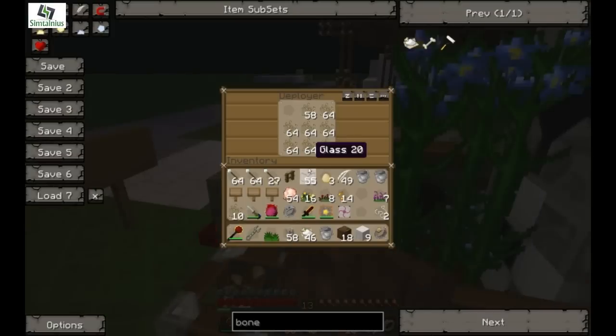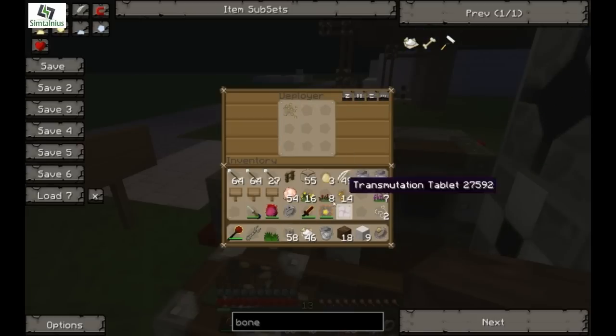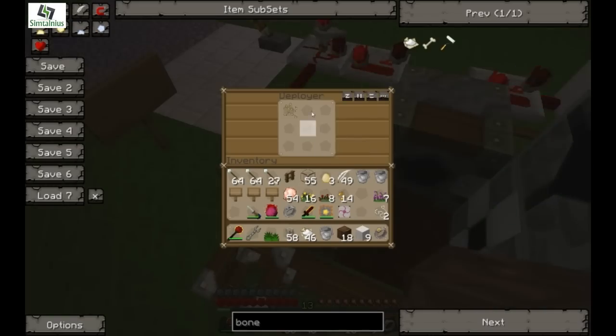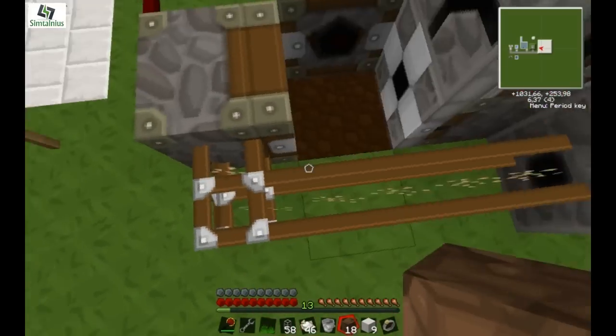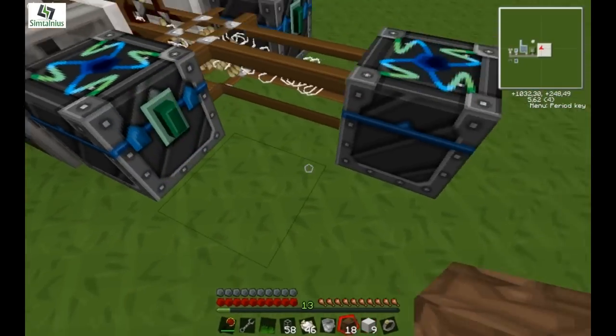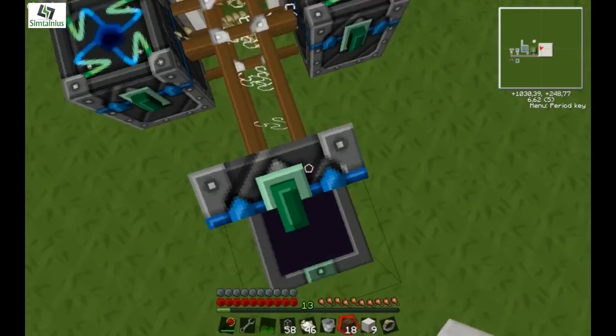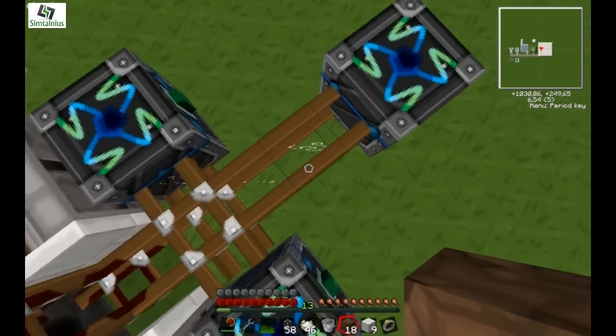I can prove this by taking out all of these Flax seeds. It runs perfectly fine, even though I just took all of the Flax seeds out. Because one Flax seed is put in and it's planted, put in, planted — continuously. And then you have this energy condenser, which condenses whatever you want — I just put red matter. It's basically the surplus that's put into here.